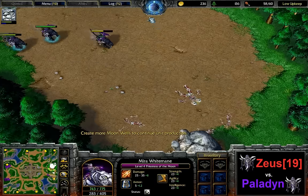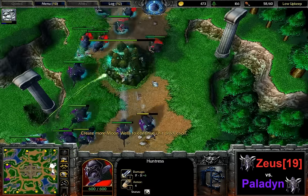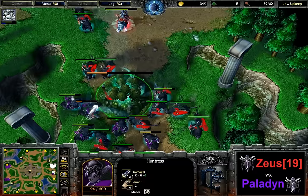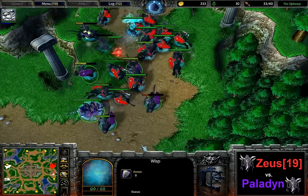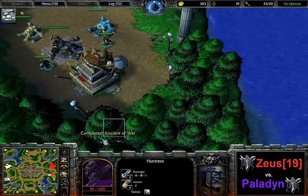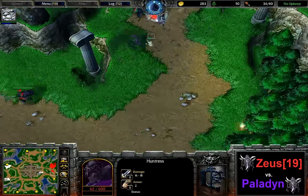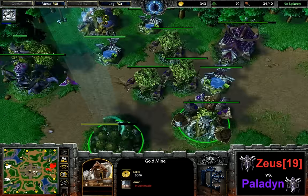Still upgrade-wise the same situation, and we do see Tier 2 coming here by Zeus. We'll see what he's going to add to the army. Perhaps a couple of dryads — bears is totally pointless on Lost Temple usually because they are so slow and immobile. In this kind of game, as we've seen in the past 18 minutes — hit and runs all the time, just relying on those fast units — bear is not really the most common approach. Finally another Ancient of War being produced by Paladin.